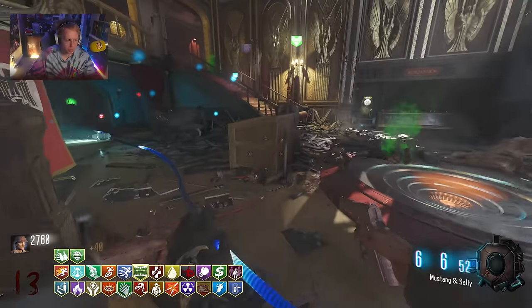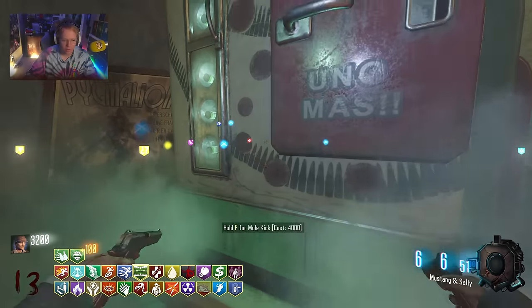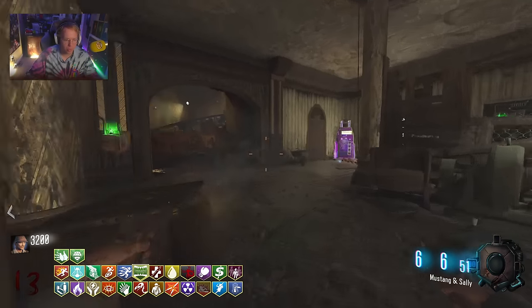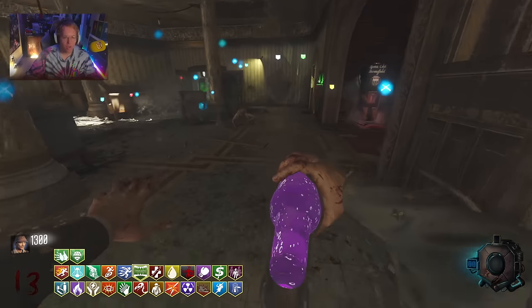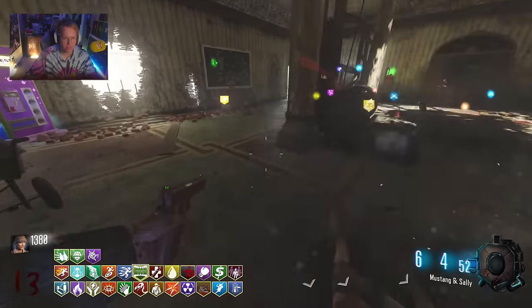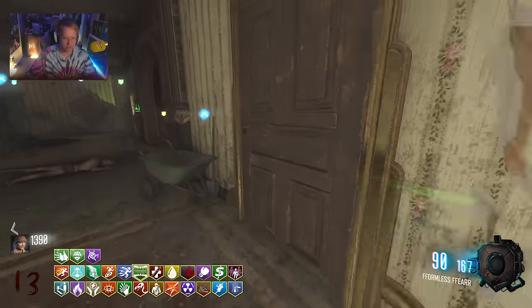Have I double bought every perk? Every perk except the one. That's the Tack Tequila one. Mule Kick — I should also probably buy Time Slip, which is literally one of the most goated perks ever. I'm building Time Slip into — oh no, the fricking door scared me. I'm just trying to get Time Slip.